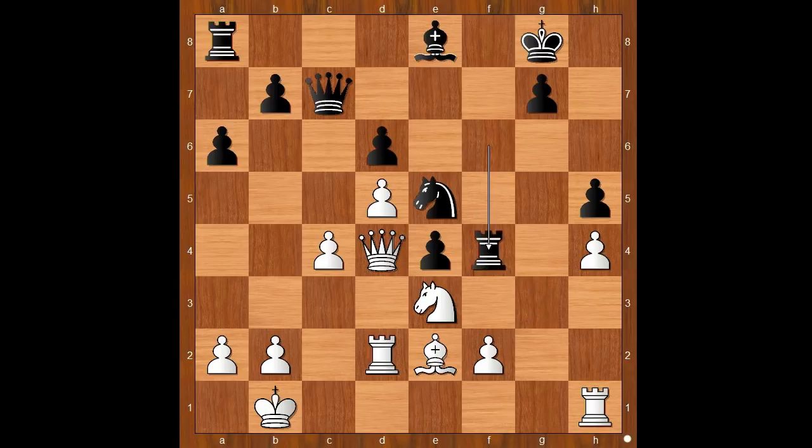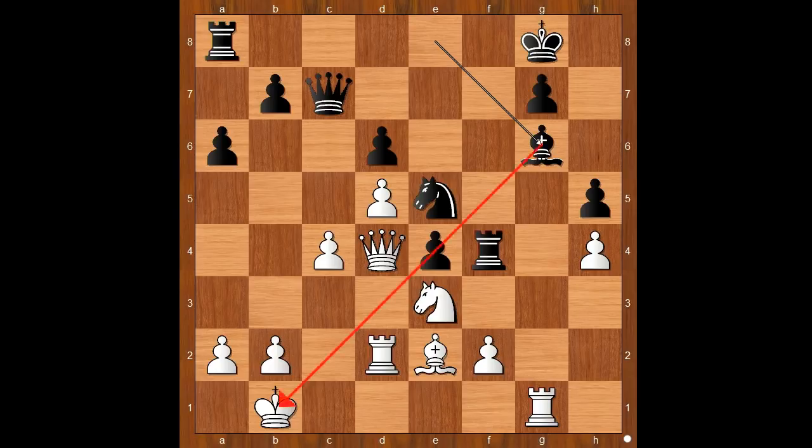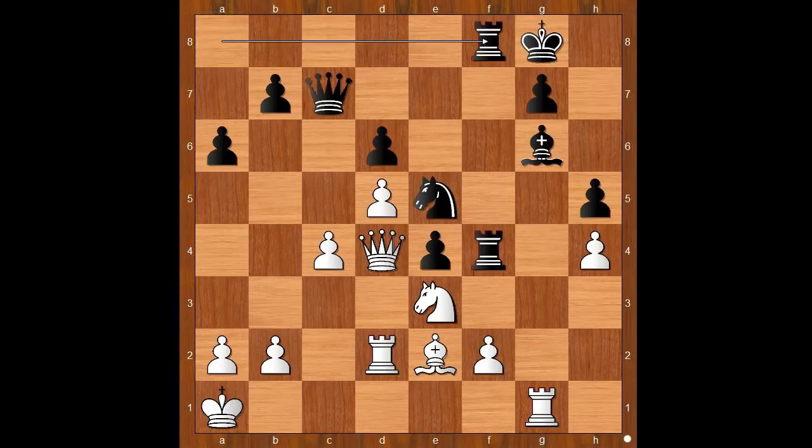G takes on f4, rook takes on f4, threatening rook takes pawn on f2. Rook to g1. Black to move — bishop to g6 was played. If rook takes on f2, then queen takes on e4. So Carlsen is first defending the pawn on e4. At the same time the bishop is x-raying the king on b1. King to a1. And now Carlsen follows the general rule: what is your worst placed piece and how can you bring it into the game? The worst placed piece is the rook on a8. Rook from a to f8 was played.